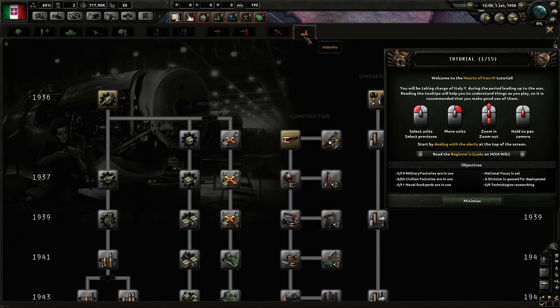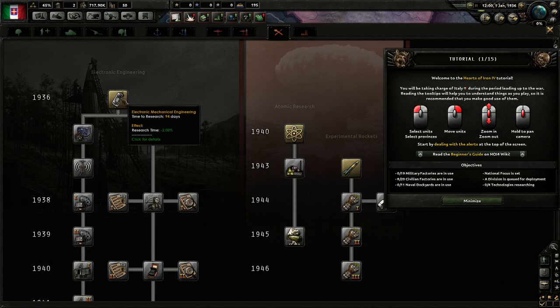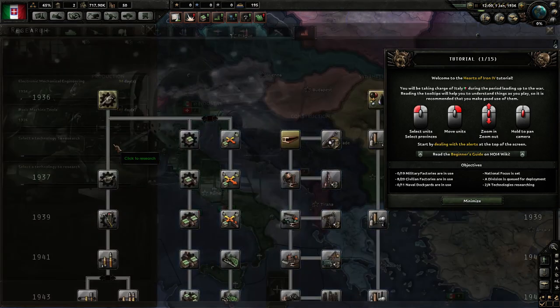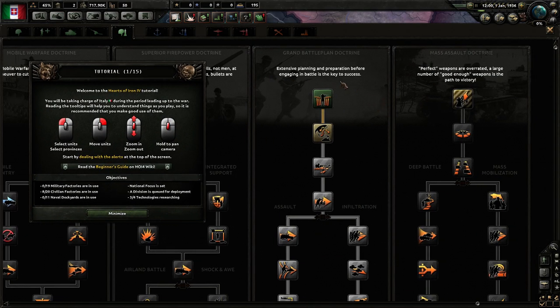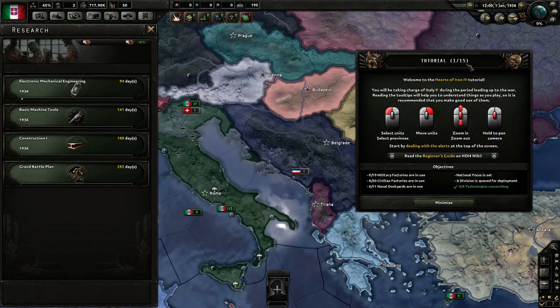They highlighted a couple of things: engineering, industry, land doctrine, and infantry. Right now we're going to start with electronic mechanical engineering to get some extra research time, then basic machine tools for some production efficiency, some construction speed, and a doctrine. We have the Grand Battle Plan, which focuses on extensive planning and preparation before engaging in battle as the key to success. We're going to get the Grand Battle Plan, which will give us a better planning bonus. And now we have completed our first objective — four out of four technologies researched.